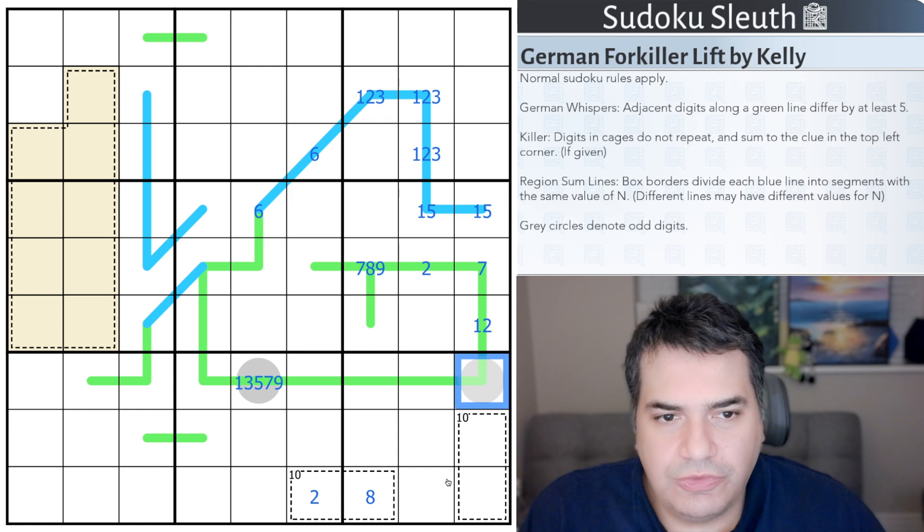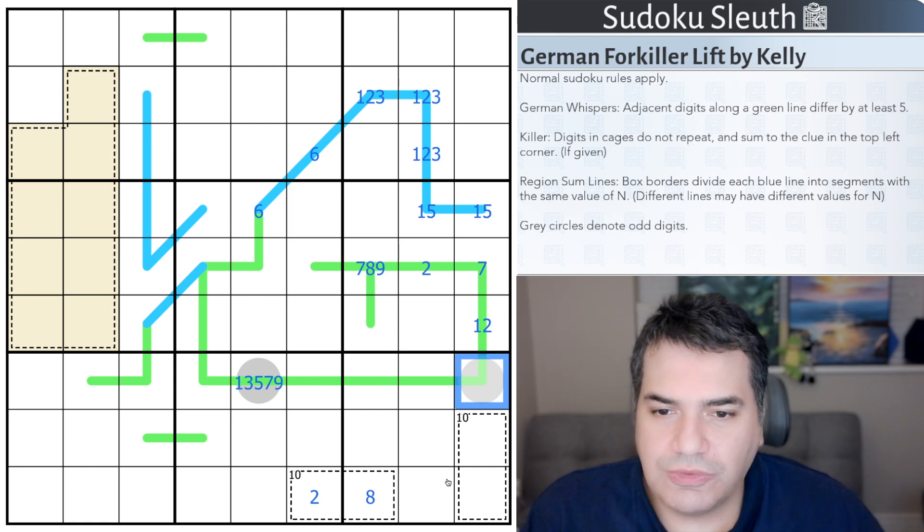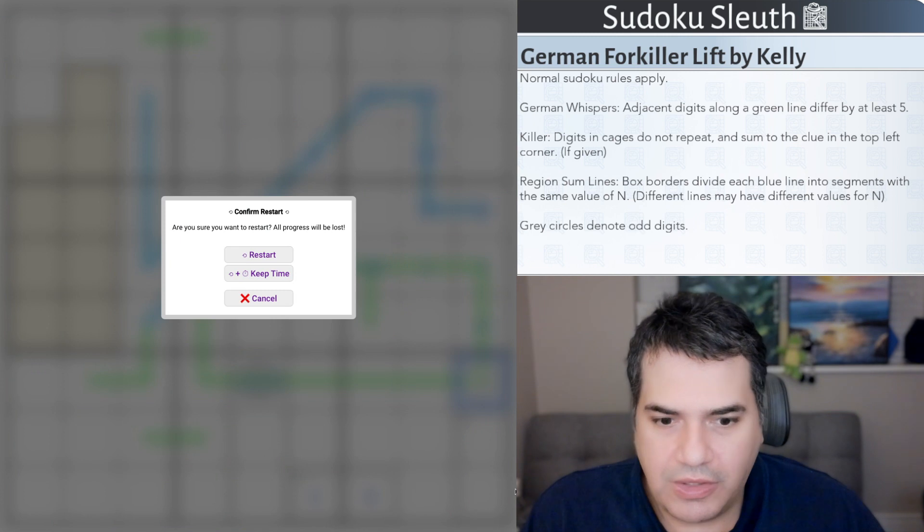That's all the rules we have for today. Hopefully it can help Sleuth solve the mystery of this murder, and determine who it is, the weapon - I guess the weapon is the forklift - and I guess the motives. As always, if you want to play along, the link will be in the description down below. And with that said, I'm going to restart the clock and see how I get on.